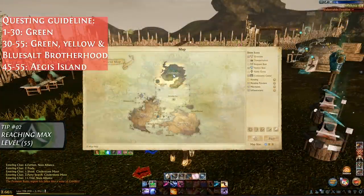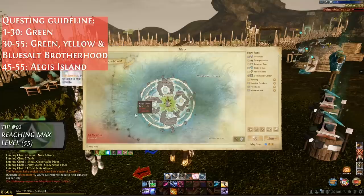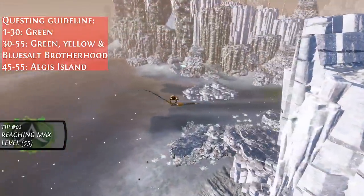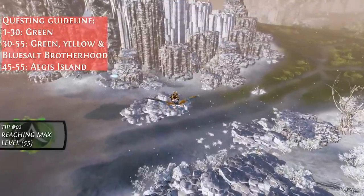At level 45, it is possible to go to Aegis Island to farm monsters. A single monster kill here can net you anywhere between 3,000 to 12,000 experience per kill. Alternatively, you can simply follow the story progression and reach level 55 that way.